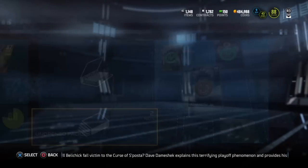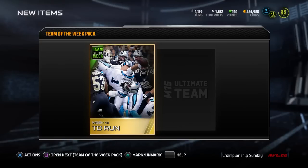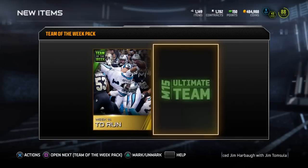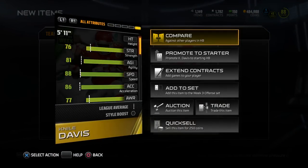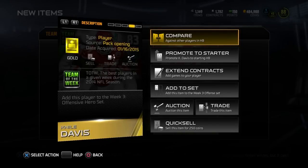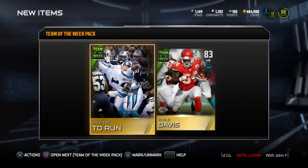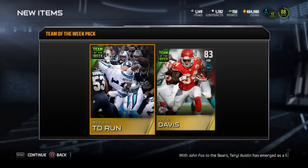Here we go - team of the week pack - and we get Week 14 TD Run. I have no idea if that's good or not; I'm gonna say it's probably okay given the fact that it's a recent one. And then our other one is Niall Davis - I'm pretty sure that's not worth much of anything. It's from early in the season as well, so most of the early season ones really aren't worth a lot at this point because most of the cards weren't that good for the sets. It could be worth something decent - I'll have to look that up afterwards.